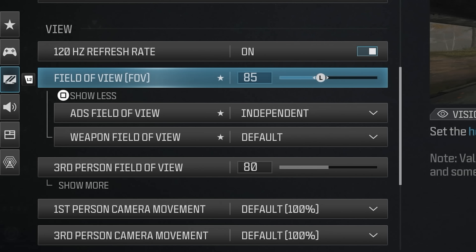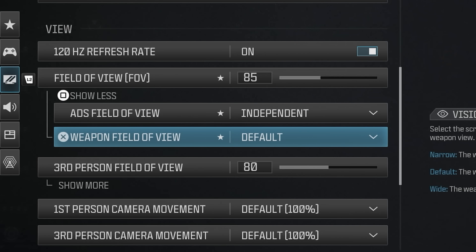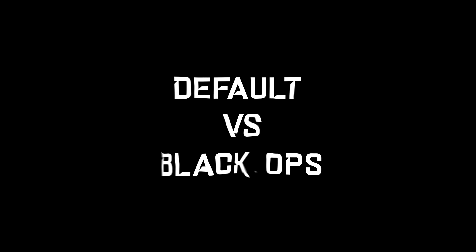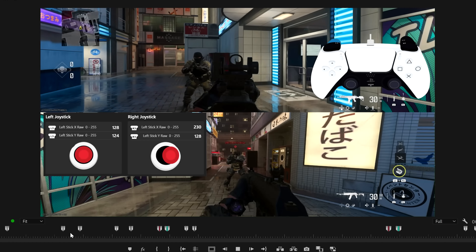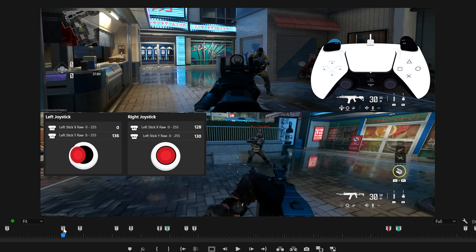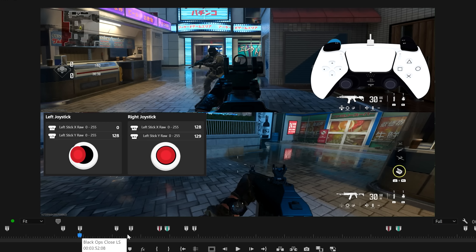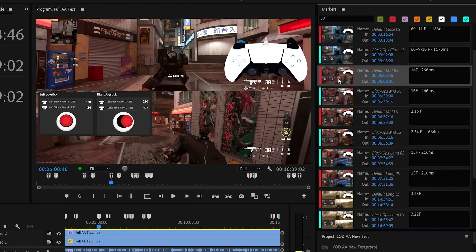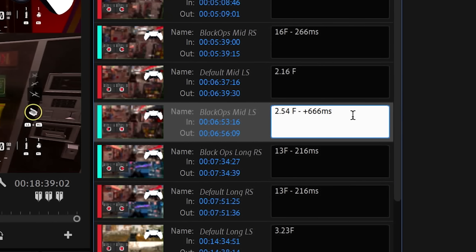I also tested multiple new settings like Weapon FOV to give you the best new settings for controllers. Let's start with default versus Black Ops. I tested them on PC, PS5, and Xbox in six different situations: close, mid, and long range, for right and left stick independently.